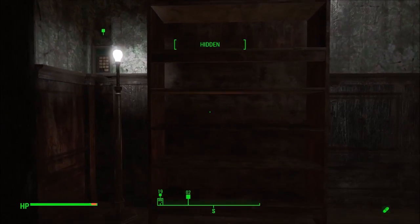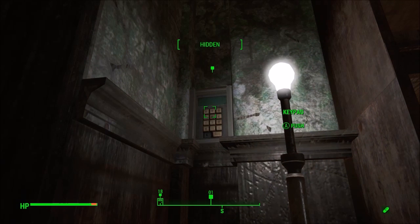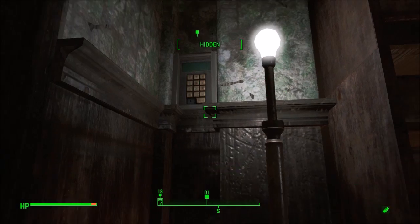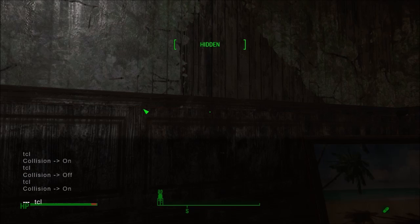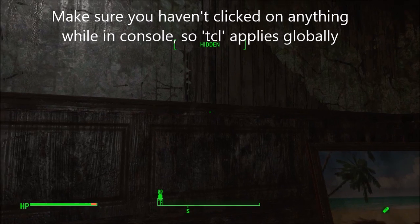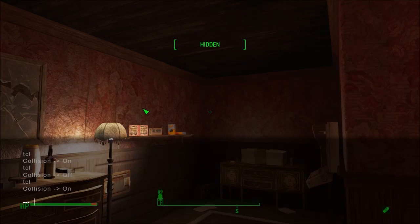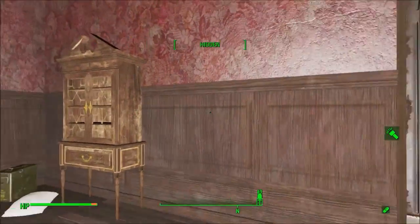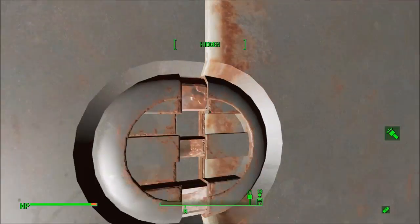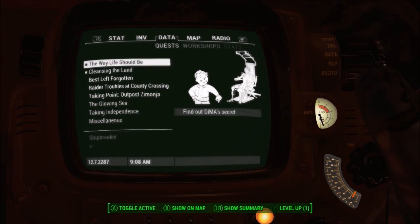I'm not going to spoil where that is or how you get to it. But when you do get to the objective, you'll see a keypad. And because you don't have DiMA's memories, it won't let you operate the keypad. So the only way to do it — this is your last cheat — is to clip through the wall with TCL into the room that the keypad would open. I won't spoil what you have to do in there, but you are going to need TCL again to get out of the room, because its door is still sealed shut. But once you leave this room with TCL, everything from then on will be normal — no more cheating needed.